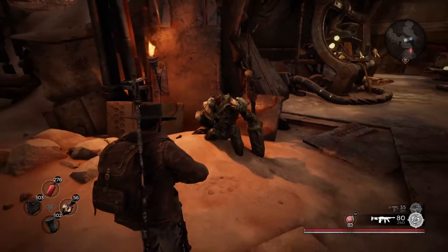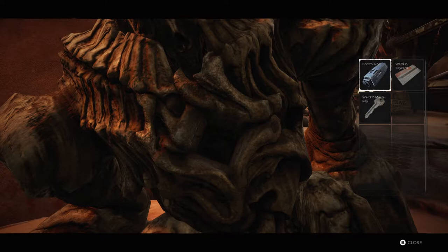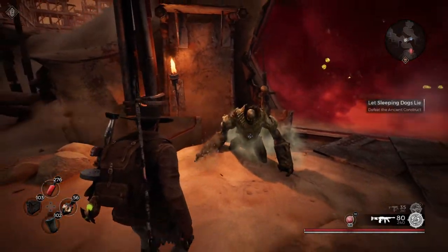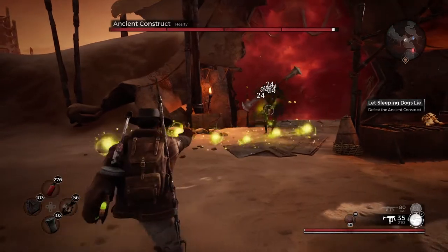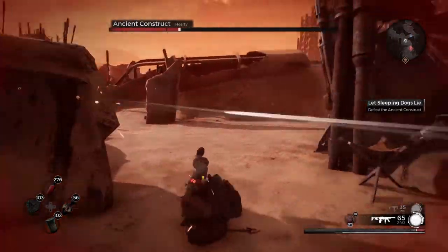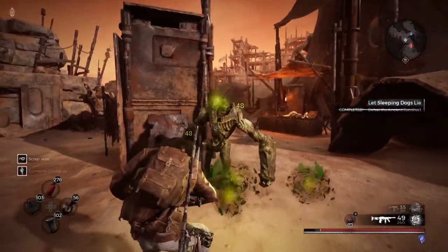Once you have the control rod, come to this Ancient Construct right here. You click X — obviously because I'm using an Xbox controller even though I'm on PC — and then you want to insert the control rod. Once you insert the control rod the battle starts, so here we go. Also to note, this dude is very, very simple. He summoned the thing — let me get out of the way. Alright, that went disastrous for a second, but he's dead.